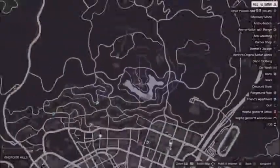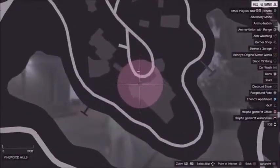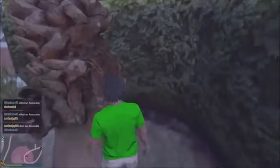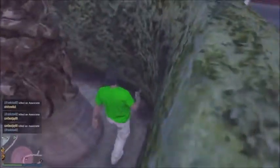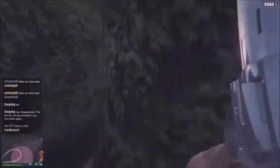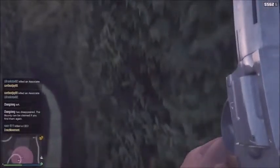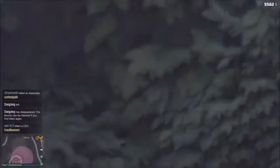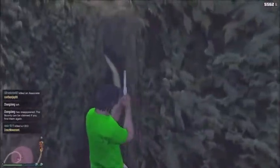For the third glitch I'll be showing you this cool wall breach — I'm not sure if it's god mode or not. Head over to the location shown on screen, come over to the bush, and walk inside the bush where you see me walk in. Make sure you stay to the left of the bush, because if you walk to the right side you'll walk back outside, as I'm showing you now.